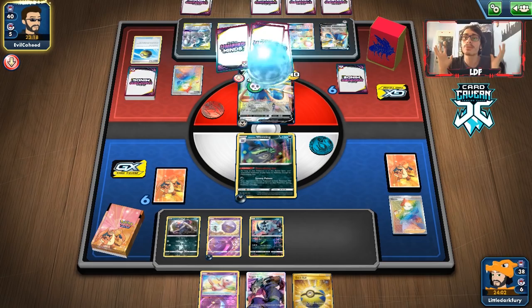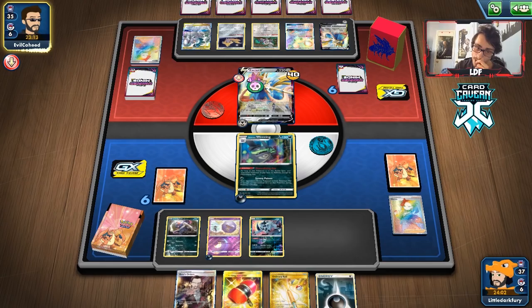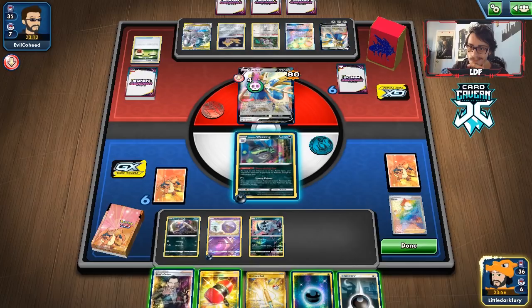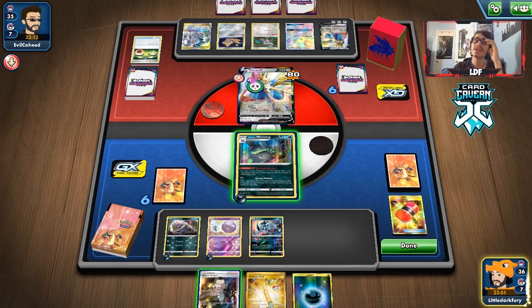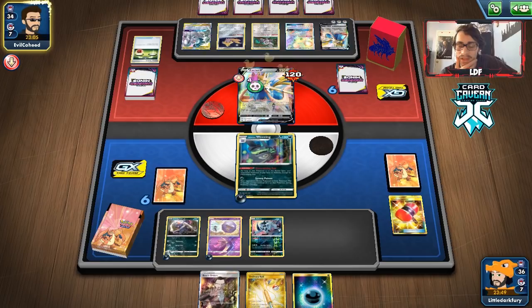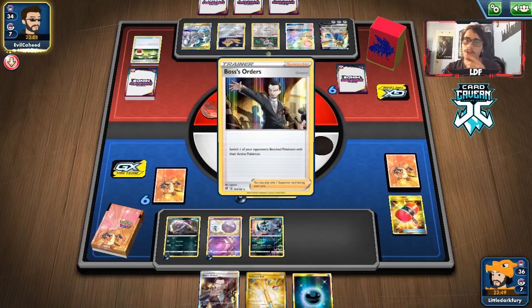Absol's in play so they can't retreat unless they have a Switch. They're gonna Marnie me — I'm fine with that. There's a Hammer and a Boss's Orders. I could Boss's Orders the Zacian, but they've already built it up and nearly pulled off a prize grab in one turn — that's a little scary. Crushing Hammer gets tails — a big rip. They'll keep going and probably have the energy anyway.